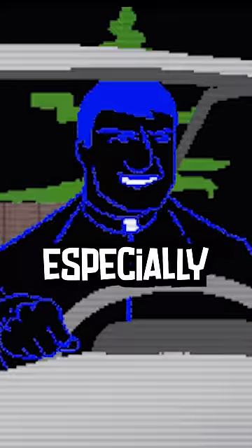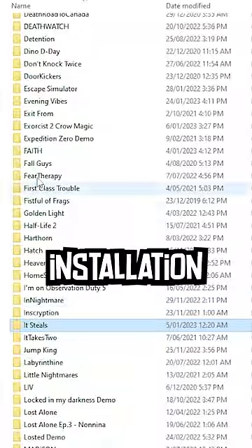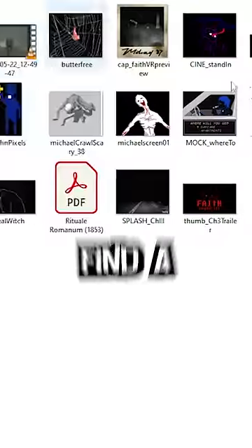This is why you should always check your game files, especially if you own Faith: The Unholy Trinity, because there just might be something in there you didn't even know. If you go to the installation folder of Faith and open up the goodies folder, you'll find a bunch of art and easter eggs.